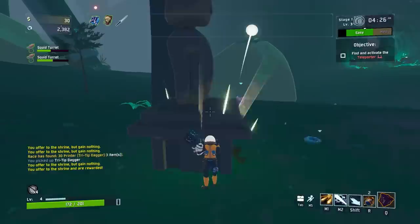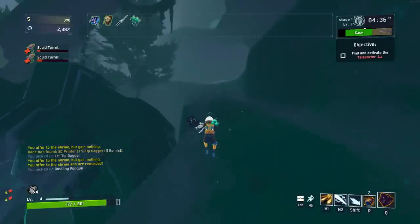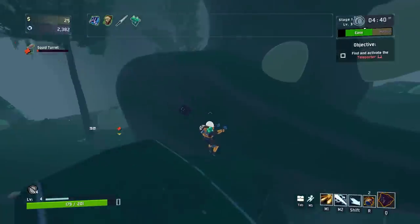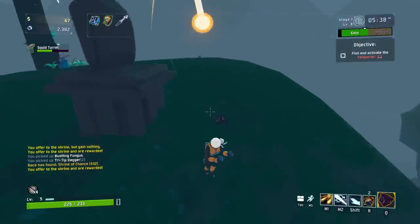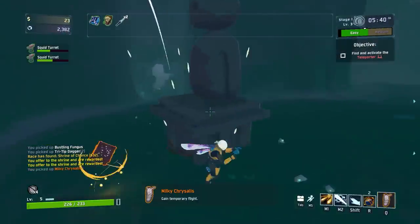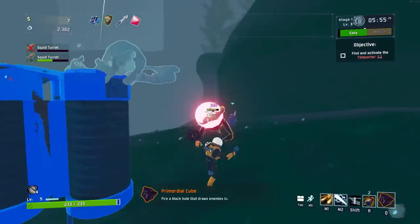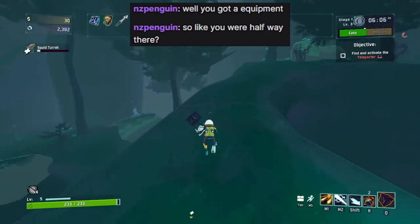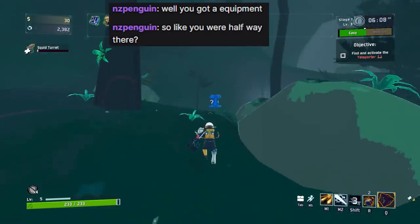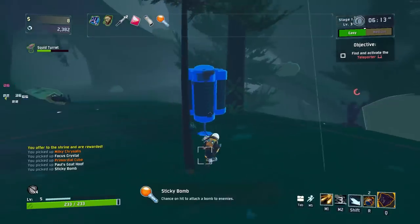I'd like to play the shrine before we do the shop, just on the extremely off chance we get a card or something. Down equipment — maybe I should have taken the wings. I don't know, I just hate wings dude, I really don't like them.